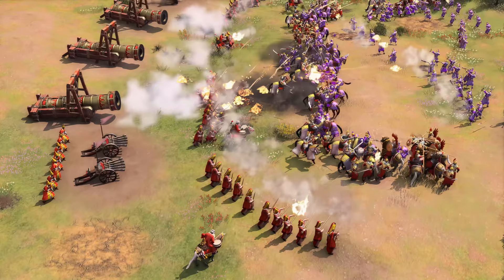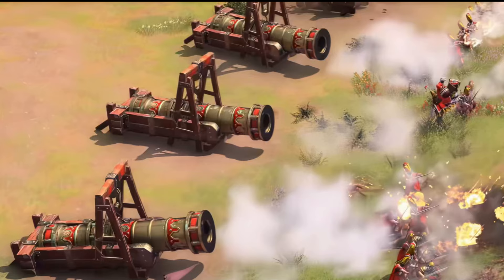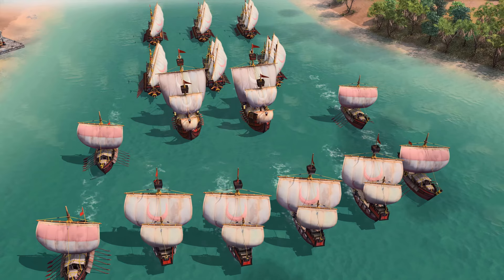In the next scene, we can see the Great Bombards shooting into the enemy archers and hand cannons, yet those units look rather unfazed. Obviously this could just be for show, so we'll need to see how much splash damage they do in-game. They also showcase some Ottoman ships that look unique, but more on this later.